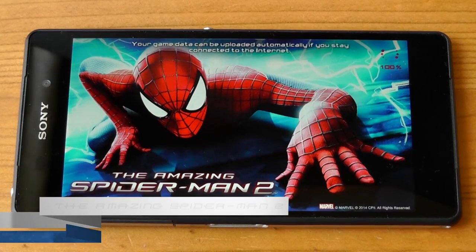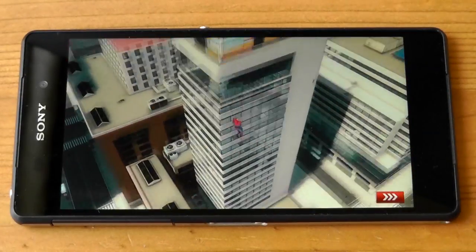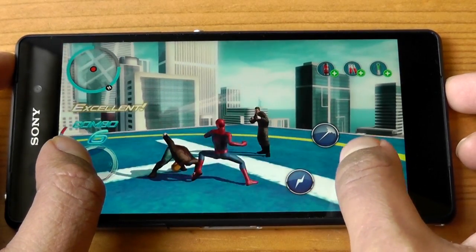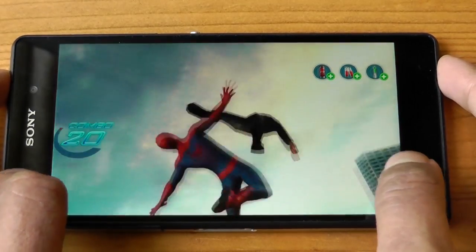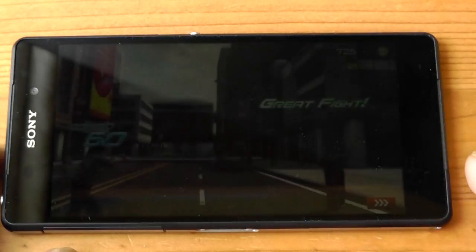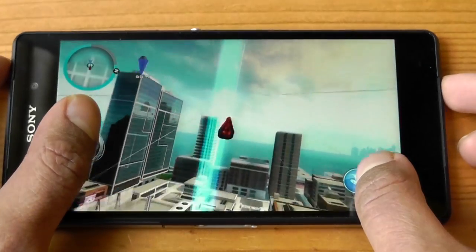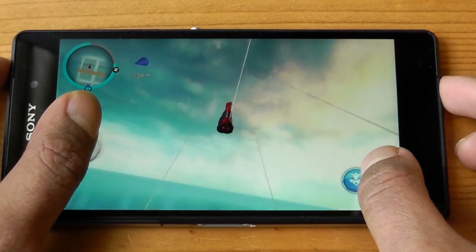Let's move on to The Amazing Spider-Man 2. The Galaxy S5 could not run this game very well at all, but on the Xperia Z2 it's incredibly smooth — both in combat and web swinging. On the S5 it was lagging so, so much it was unbelievable. You can see all those fast combos performing very well, and the web swinging around the city is much, much smoother on the Z2.